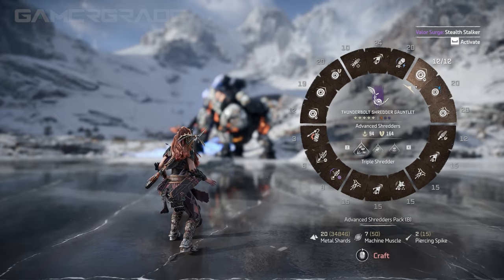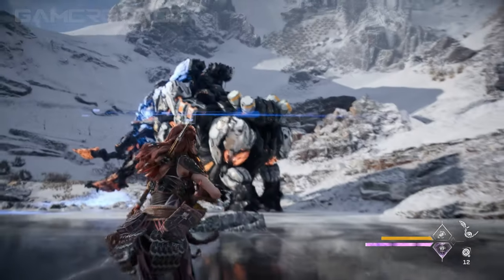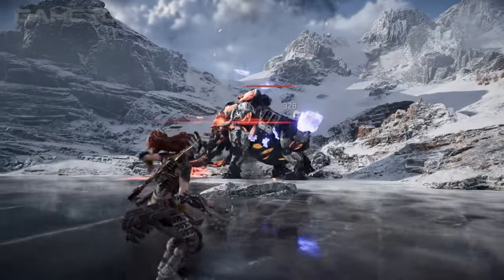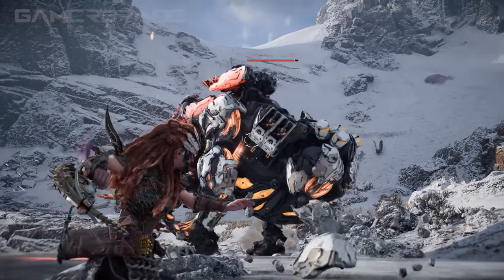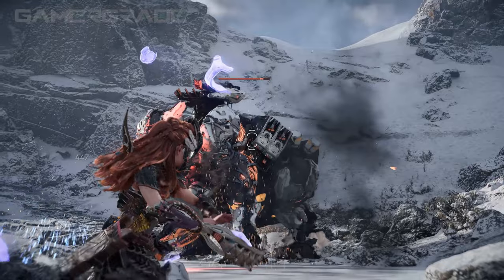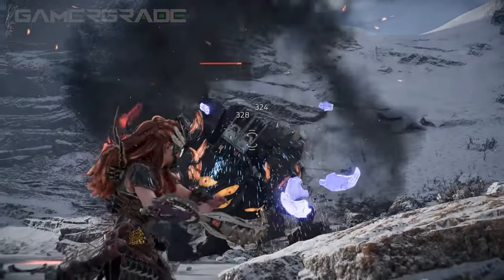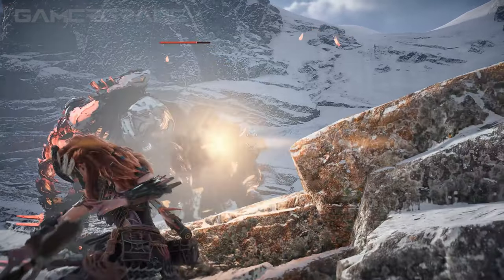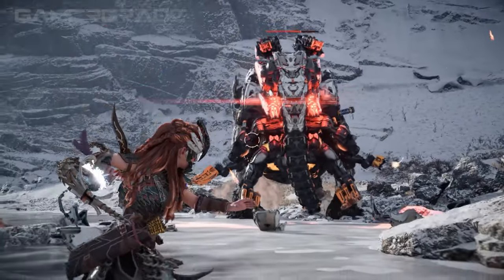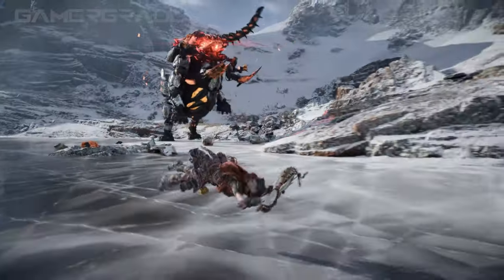The final weapon technique for Shredder Gauntlets is Power Shredder, which consumes 40 stamina and always deals explosive damage upon impact regardless of the ammo selected. Power Shredder is a slower moving projectile that travels a long distance, and upon hitting a target will explode, dealing a large amount of explosive damage, tear and knockdown power in a 4 meter radius. Due to the significant amount of tear damage dealt in a wide 4 meter radius, Power Shredder is also a great technique for stripping multiple components.